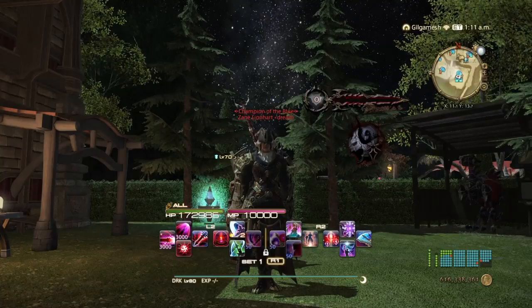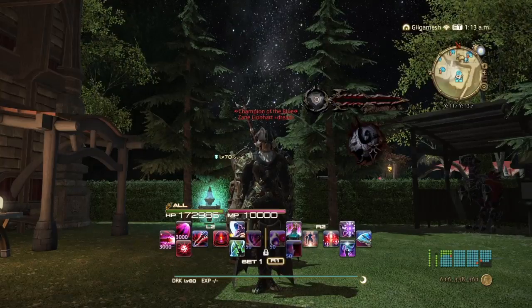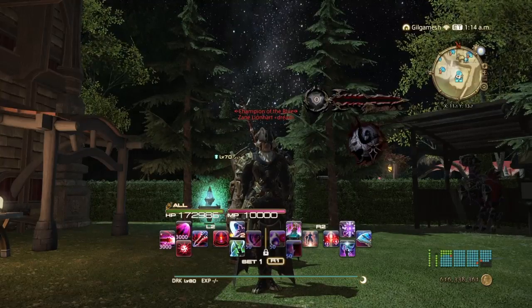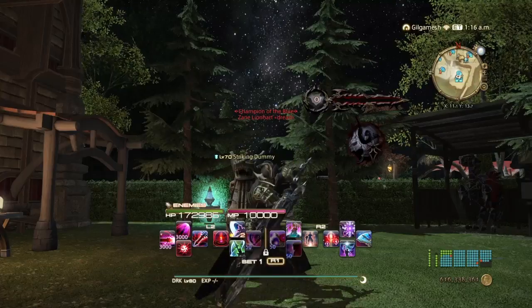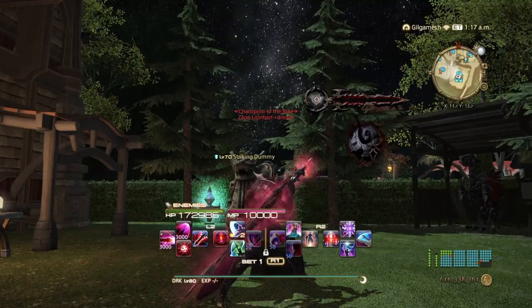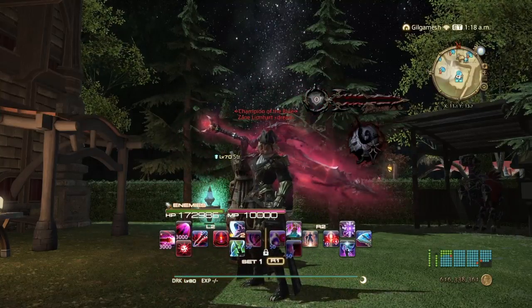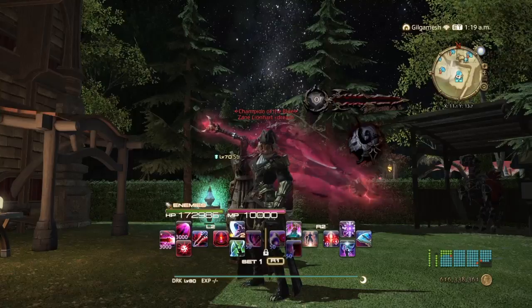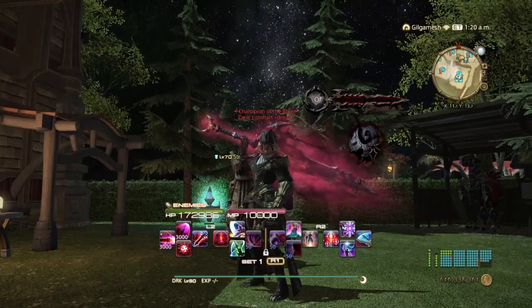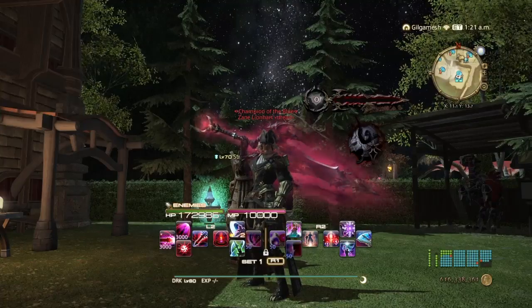You unlock Dark Knight in Ishgard after you get to Ishgard in the main story, but it starts at level 30. It uses a great sword for its weapon. You are going to be using two gauges for this tank: the blood gauge, which is easier to manipulate, and the dark side gauge, which is the one below it. We'll get into that a little bit later.